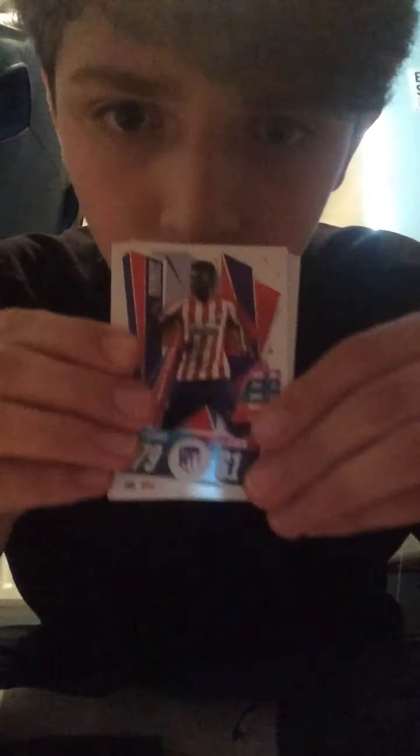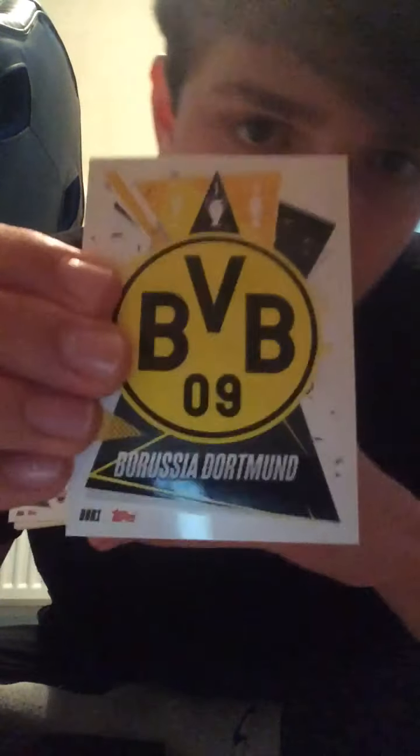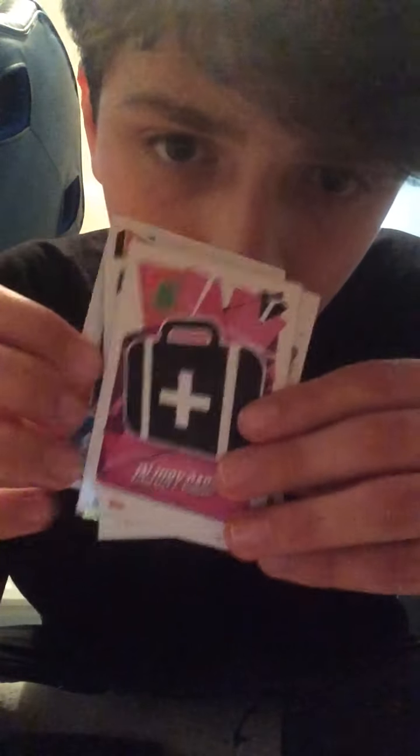We get Thomas Partey, Eden Hazard, Servey, Mariahs, and the Injury tactic card. Oh, and we get Mason Greenwood — Rising Star! A very, very nice pull there indeed.